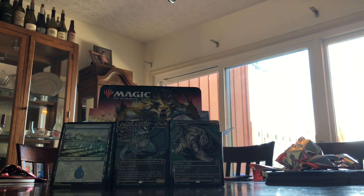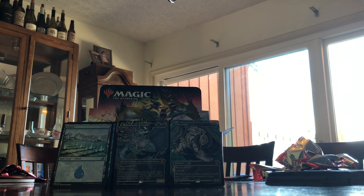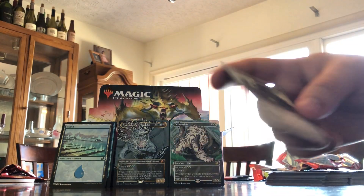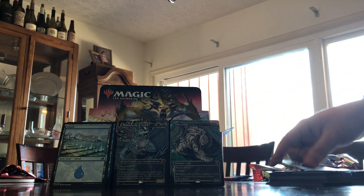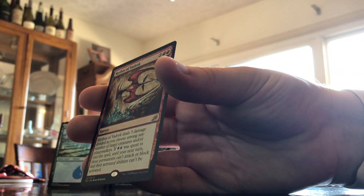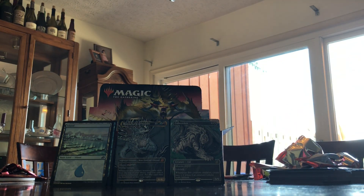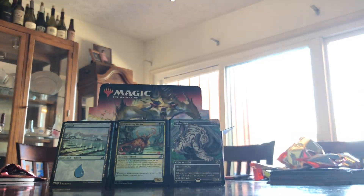Migratory Great Horn, Gloom Pangolin, Alert Heedbonder. I probably should have rewatched the video to see which packs they got. Call of the Death Dweller. Sanctuary Smasher. Unless Vadrok is a Godzilla character — Mythos of Vadrok. We have a Foil Trumpeting Gnar! Swamp, Human Token.